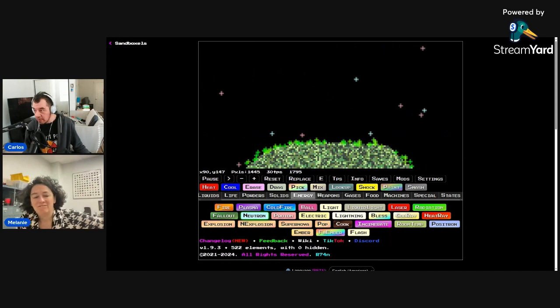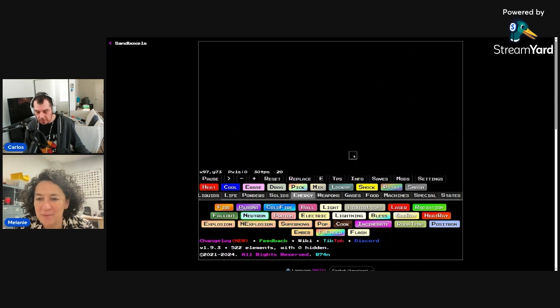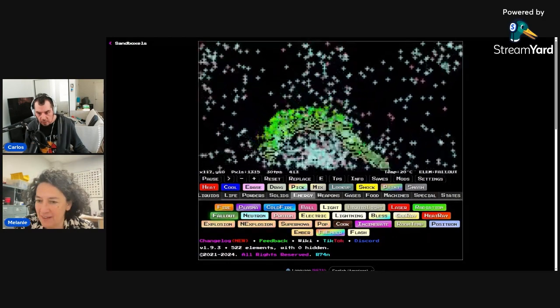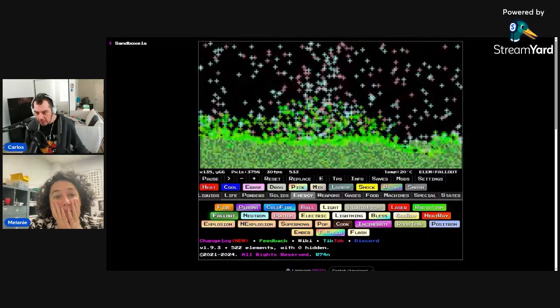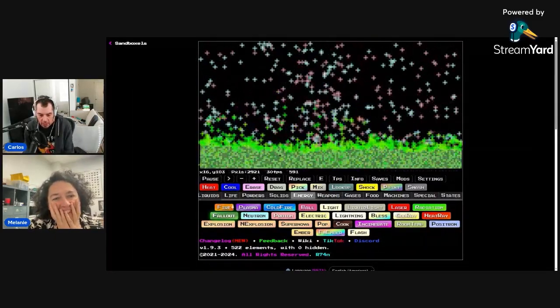Our chat is going off by the way, so thank you for joining us chat. Let's reset. They want more neutrons — all the neutrons. Heat uranium and don't make it melt. What's fallout? Nuclear waste? We'll make the game Fallout. This is the Fallout — this is what happens after a nuclear explosion. Things are on fire, although the fire would just go away if there's no land.